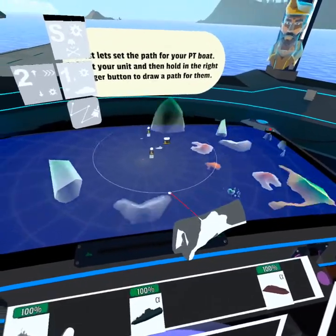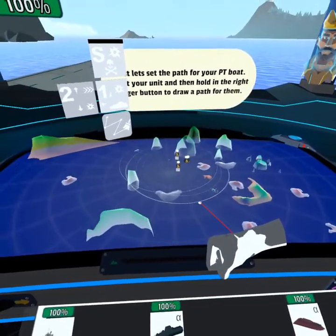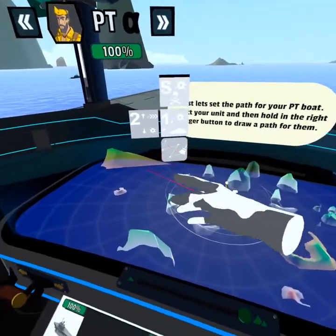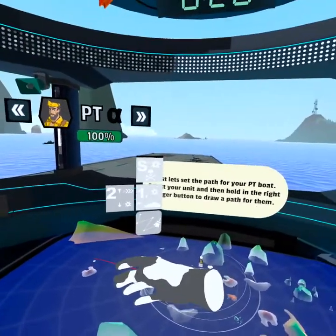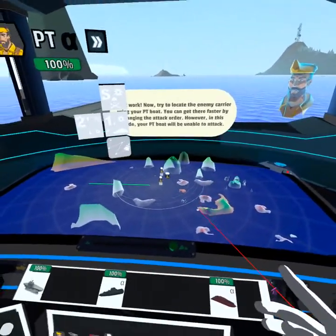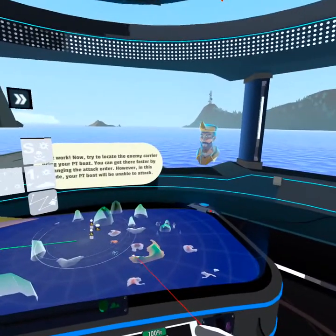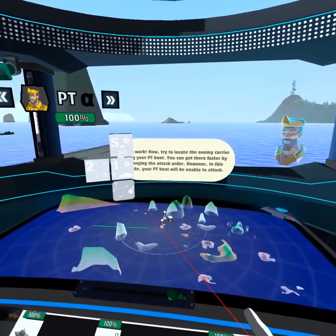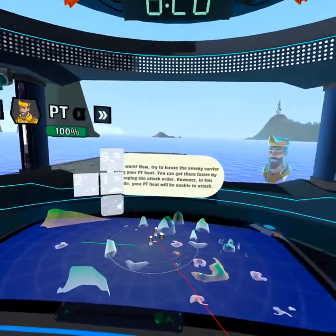I'm going to zoom out a bit. There's the island we want to go to, and I'm going to select it to go where I think the enemy is. Now try to locate the enemy carrier using your PT boat. You can get there faster by changing the attack order; however, in this mode your PT boat will be unable to attack.